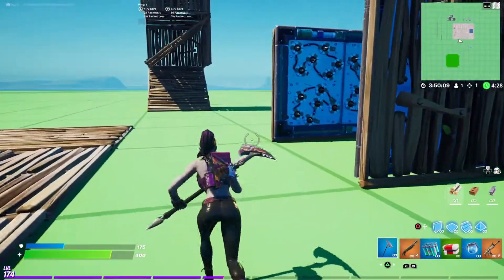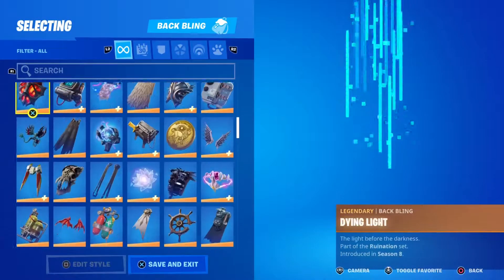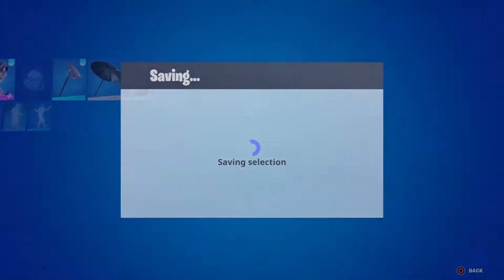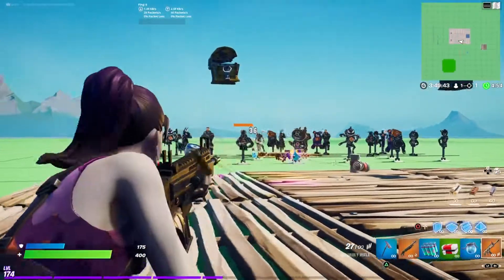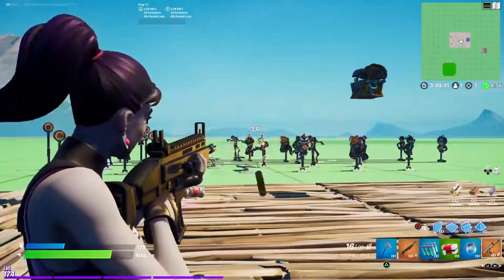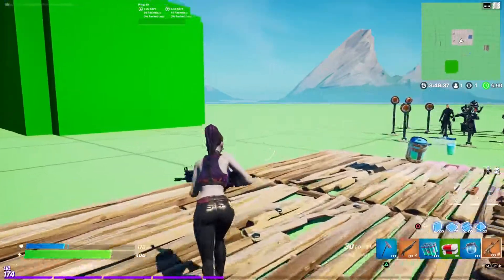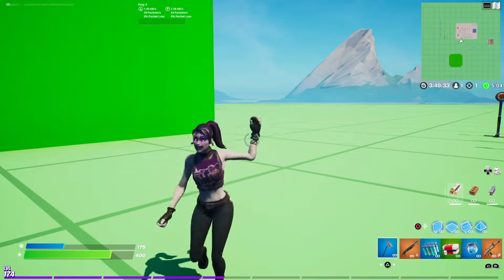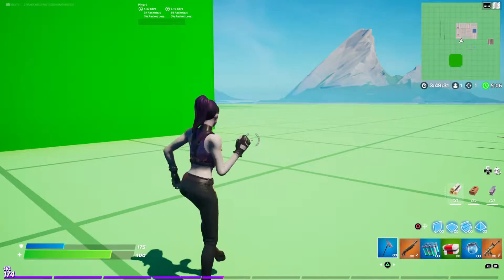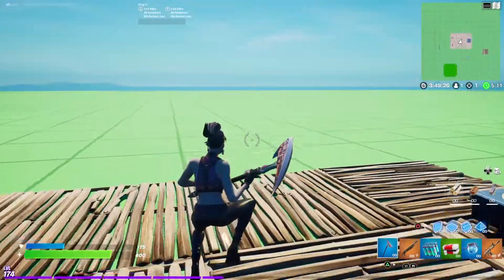Let's take the back bling off. She does have an edit style — just glasses off, that's all it does. This is what she looks like with no back bling, nothing crazy. Same with no glasses. Let's do Primo. Very basic, nothing crazy. We can switch over to the last skin of the bundle.